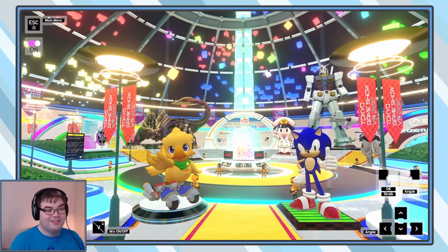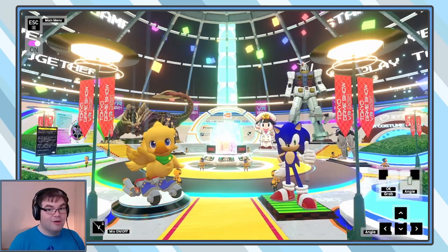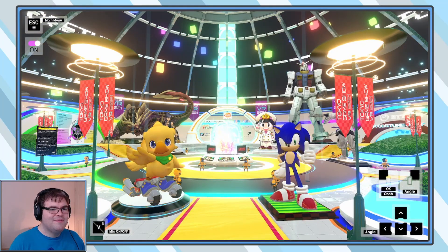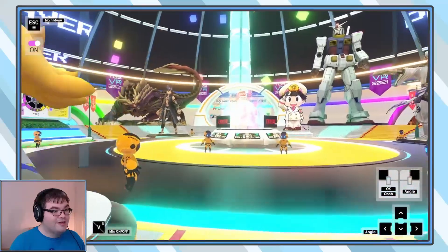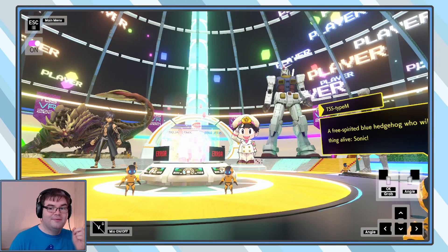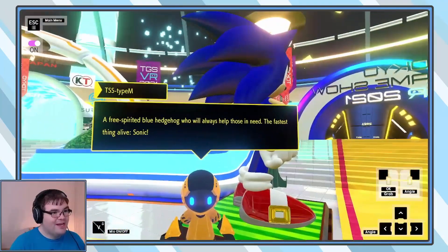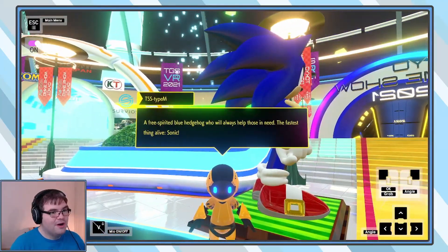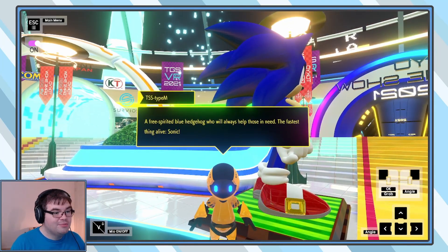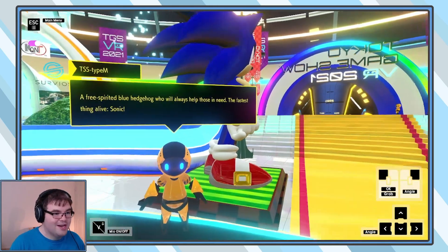Here's a giant statuette of Sonic, a Chocobo, Magna Malo. I believe that's the RX-78 — is that the original Gundam? And Anime Dude, that one character from... so everyone has a description for all of the different statues. A free-spirited blue hedgehog who will always help those in need — the fastest thing alive. It's Sonic, you know it. The latest entry in the Chocobo Series Chocobo GP will release in 2022.